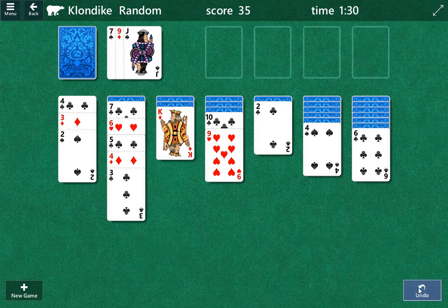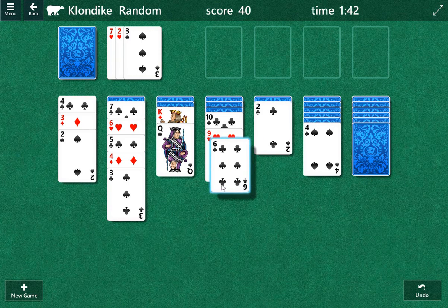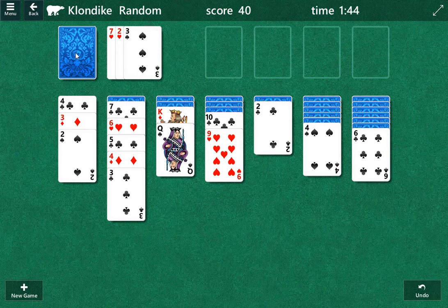There's an eight we can play, and then a seven. Let's see if we can dig out this way. So there'll be a black eight dropping, and then a red seven dropping. So we can play a six here. And if we can get a red five, that would be great. But we might be able to get to this jack.